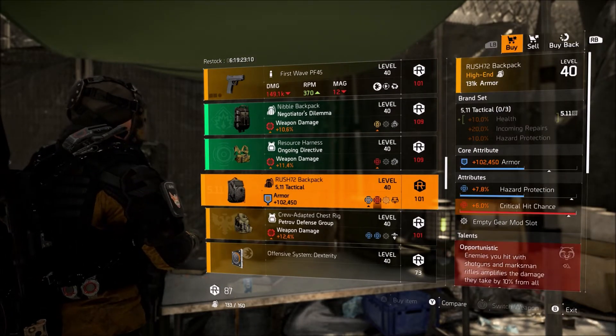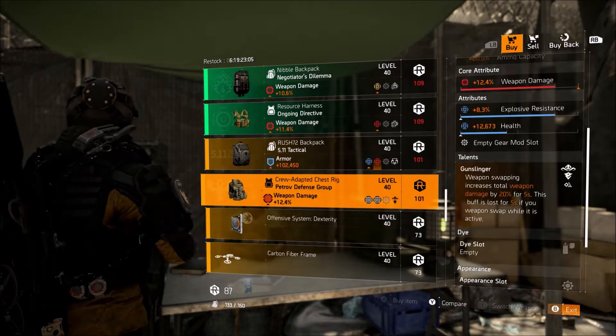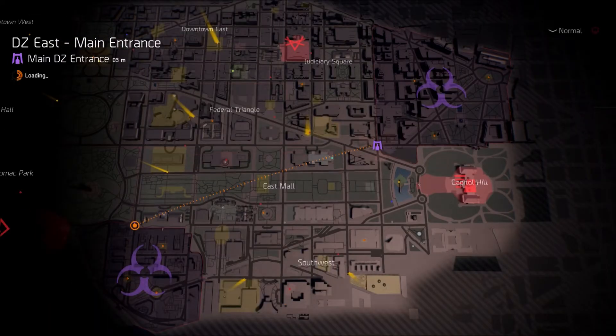Next is a critical enchants roll on the backpack if you guys need that for your max attribute. That's about it for DZ South.